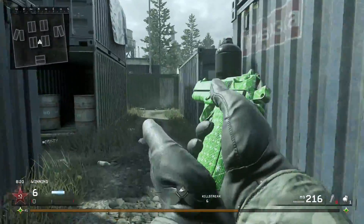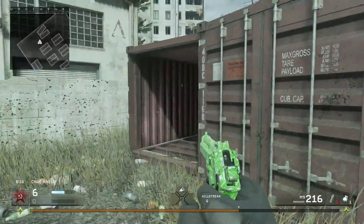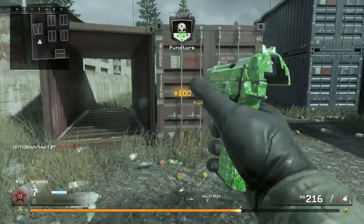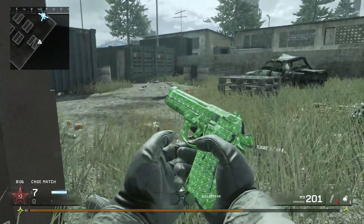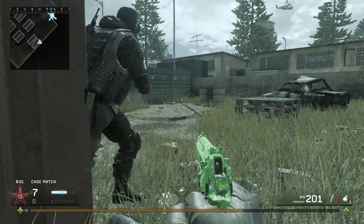For your pistols — which you're seeing here on the M9 — you have to melee 10 enemies, which is actually a lot harder than it seems. Meleeing in this game is completely broken. You can stand in front of somebody, melee them, get stuck to them, and won't knife them — then they'll shoot you. It's very hard to melee in this game, so I recommend you use stuns.